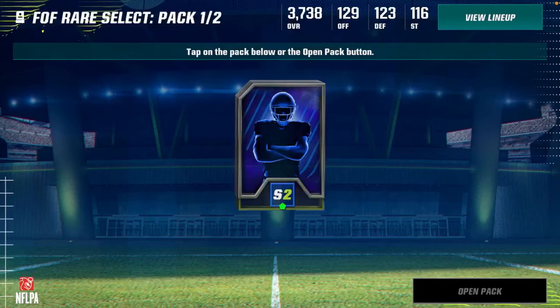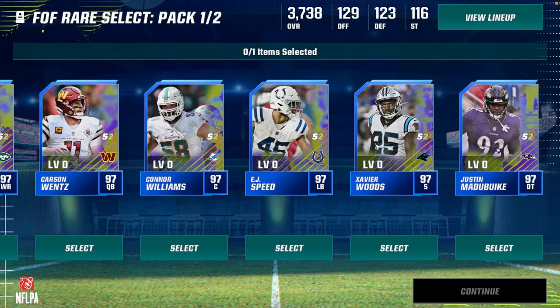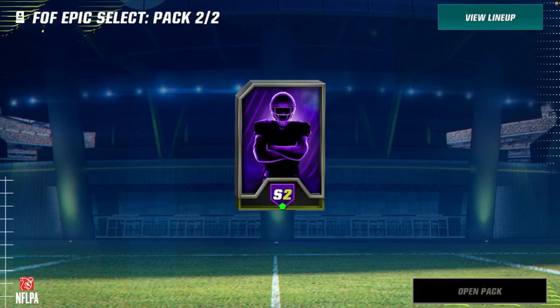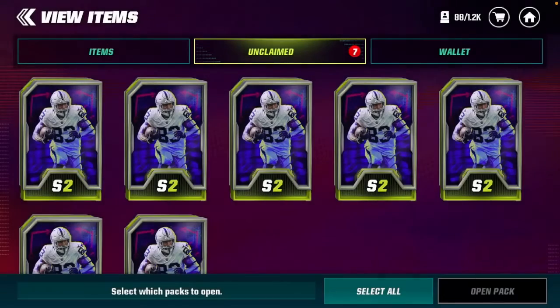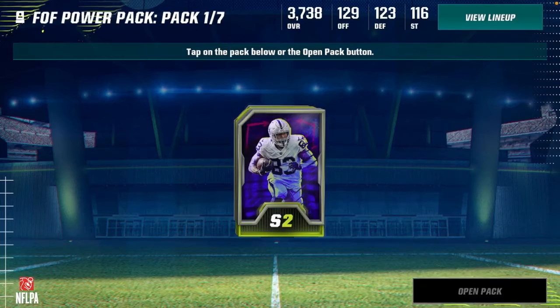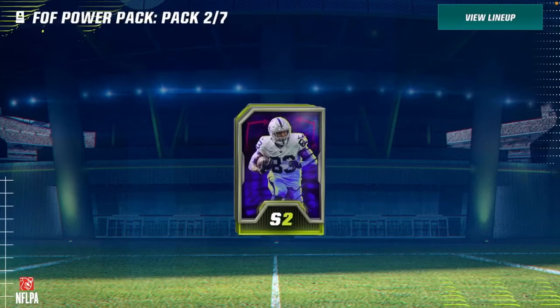I want to open these first — our Rare select and Epic select. We actually get a choice from all of them. I'm going to take Matabuike for reasons. And Field of Fear Epic select — we are going to grab, of course, Darren Waller. We just have to. Seven Field of Fear power packs left. I'm going to open them all and hope we get an Epic out of one of these. Matabuike, Carson Wentz — not bad.